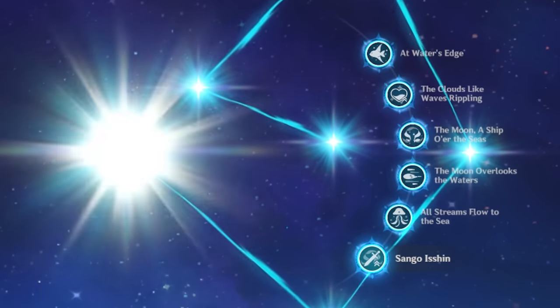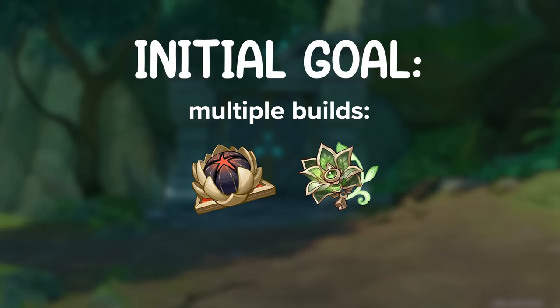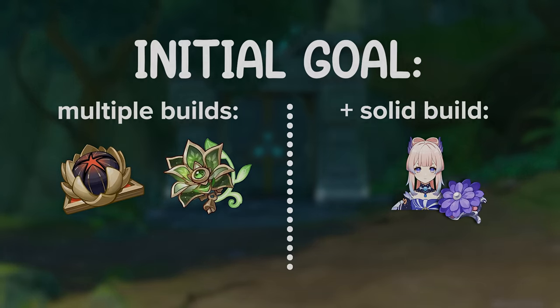So what is the strongbox option we are starting with? Ocean-Hued Clam. Roger has a C6 Kokomi he just pulled for, but he doesn't have a proper C6-certified build for her. Luckily, he's friends with one of the best Kokomi players and appreciators in the world. So our first goal: get multiple usable Gilded Deepwood builds while getting Kokomi a build of her own on Clam.